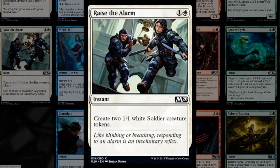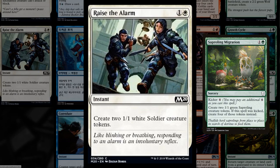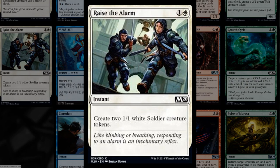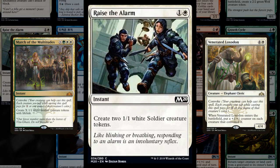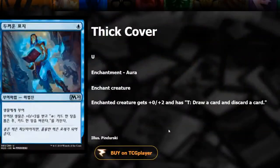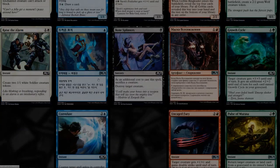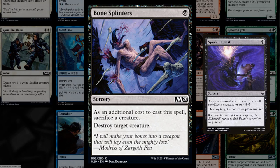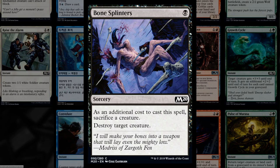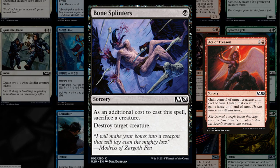Raise the Alarm is a great reprint making two 1/1 tokens at instant speed — we never had a critical mass of two-mana token makers with Celestia before, and this plays great alongside March of the Multitudes and the Loxodon. There's a one-mana aura that gives plus zero plus two and lets you tap to draw and discard — nowhere near the power level of Curious Obsession and unlikely to see constructed play. Bone Splinters is reprinted, mostly for limited. Emulation Mask is a two-mana artifact that makes a 1/1 token and lets you sacrifice a creature to deal one damage to any target — plays well with Tibalt devil tokens and the elementals from three-mana Chandra.